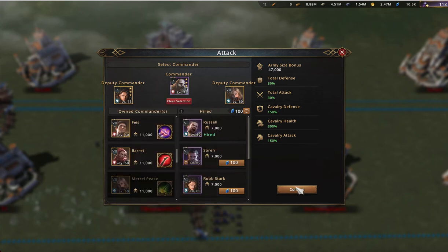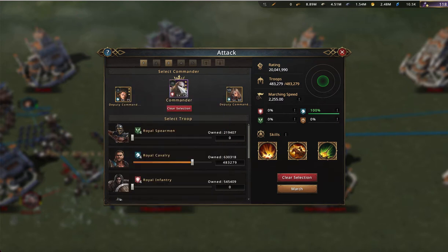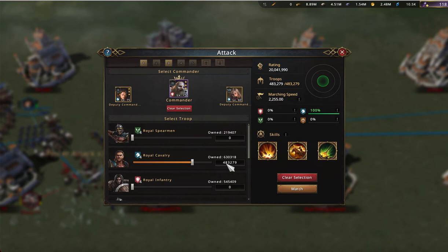So this is the set that I use. I confirm this and then I usually just use a full T4 set. This is not including my buffed army size — this is just my base army size with those commanders. Having those awakened commanders that have that extra army size is making a big difference: that's 21,000 versus just 11,000 on my Merrill Peake. So that's a big difference in my marching size.